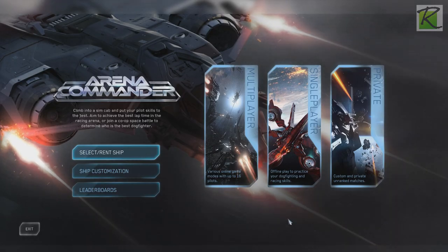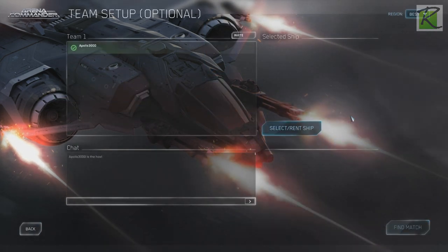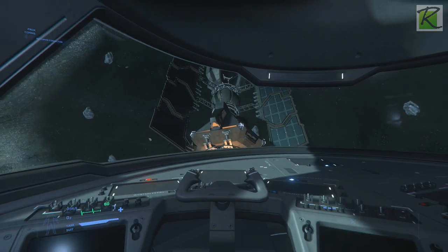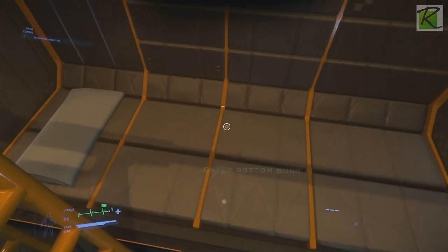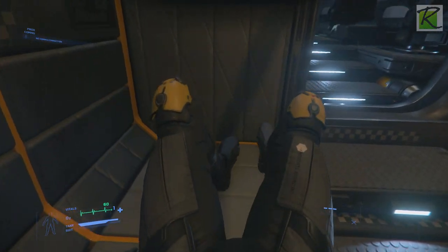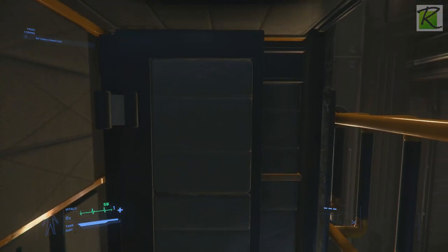Enter multiplayer free flight mode. Now exit the seat, and lay down in the bed.